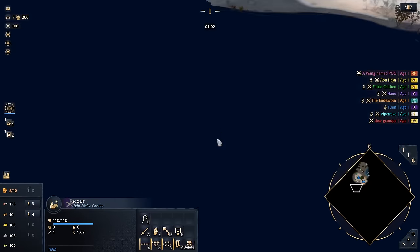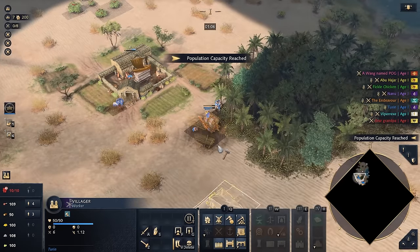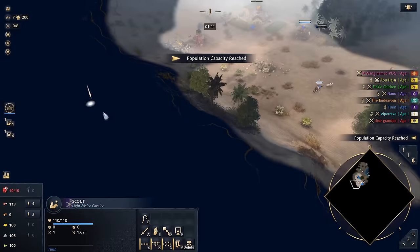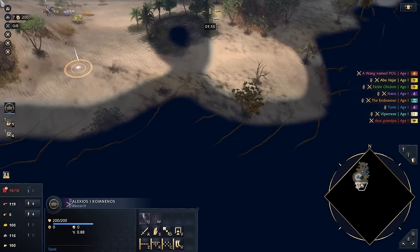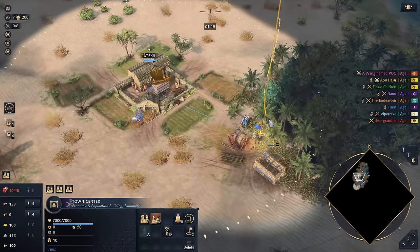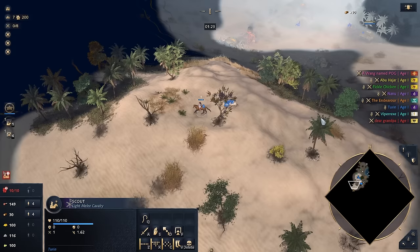Let's switch guys onto wood and keep looking around. So who's this? This is Alexios. He's ready. Get the house set up. Should be fine — I'm a little bit rusty; I've been playing a lot of Dune, but excited to get back to some Age as well. I think he's done enough scouting — it's making me nervous — so I'm going to put him back in the base now. The house should finish in time and we shouldn't have any penalties.